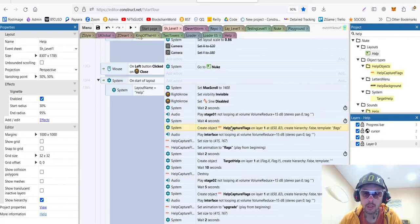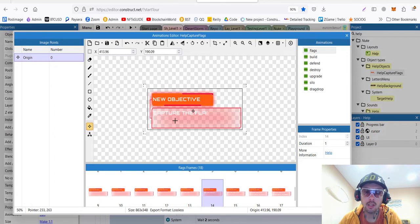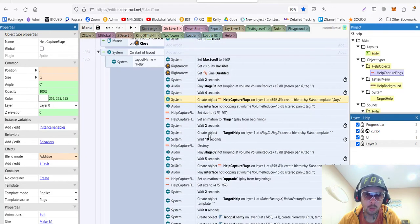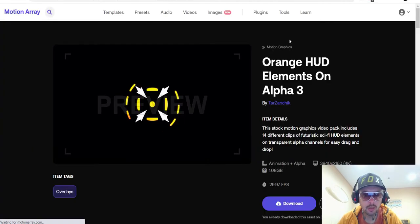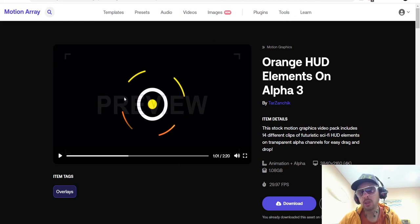Then I have this helpful object — the mission objective appearing. It's called 'help capture flags' — it's basically just showing your objective: capture flags. It's an animation which is only seen during the help. Then we set its size and animation, wait a little bit, and we show also the target help. This shows the target, and if you are wondering where I got this — you can buy such things on a website called Motion Array. You can subscribe for their paid plan and then buy a license to things like this, which is very helpful and you cannot do this with AI. Just get it legally from websites that provide stock to use.